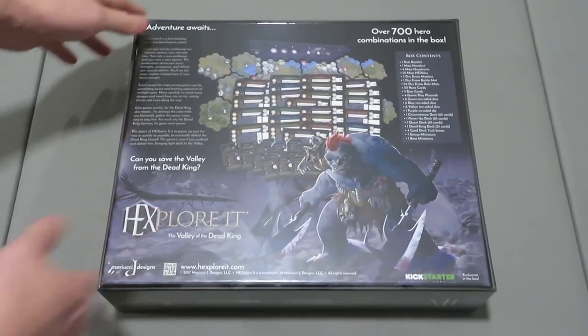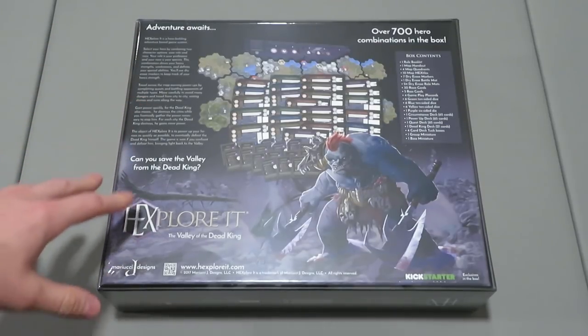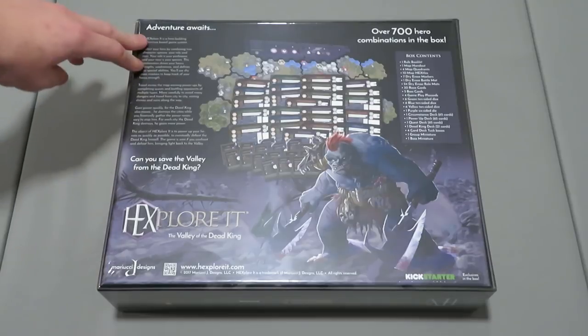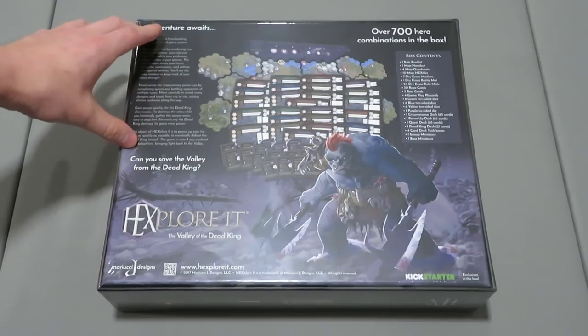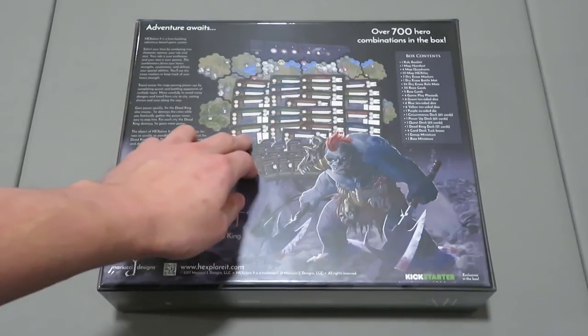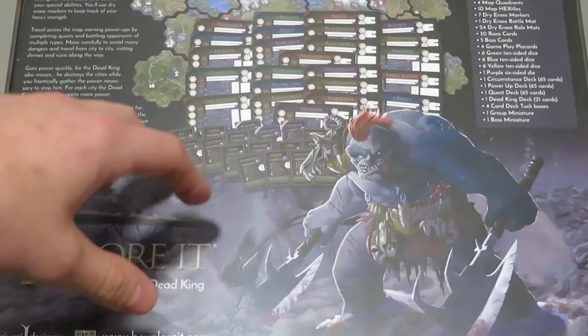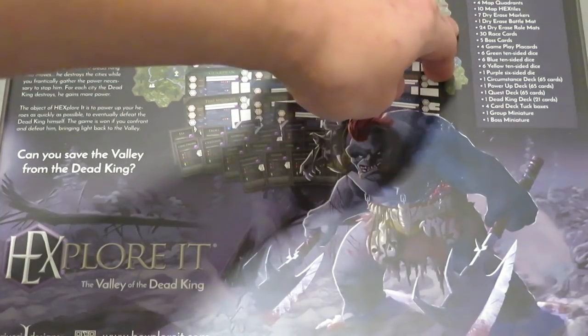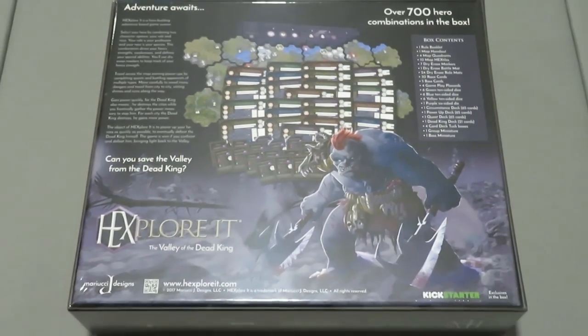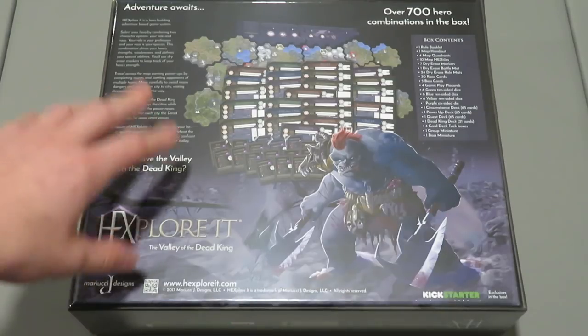I literally don't think there's any room in this box left — it literally weighs a ton. This is going to give you a little bit of a view of what the game looks like. You got some artwork here. There's still a little bit of sheen because I've got the plastic wrap on it. The box contents are listed here — it says there's over 700 hero combinations in the box, which is absolutely insane. Again, it's from Kickstarter and I cannot wait to crack this open.